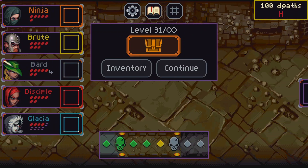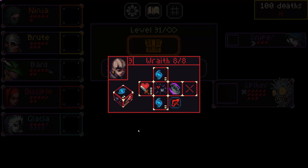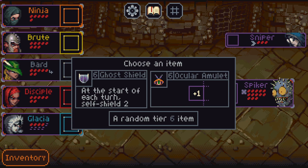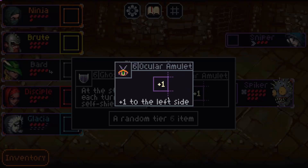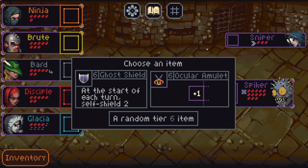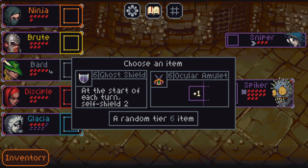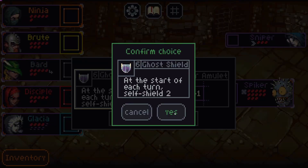Go away — unlock a hero, 100 deaths, wraith. No problem. At the start of each turn self heal for two. Or ocular amulet — plus one to the left side. Plus two shield is not gonna be the worst thing to pick up.